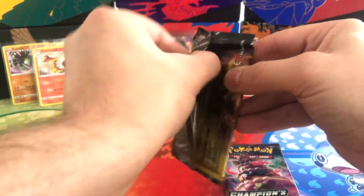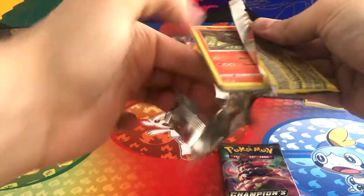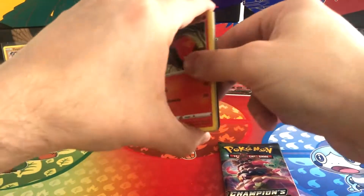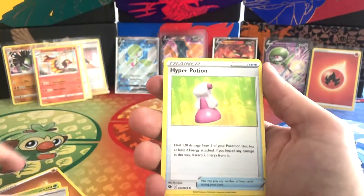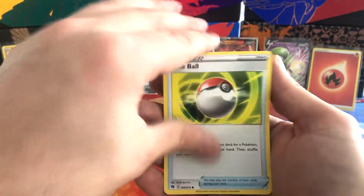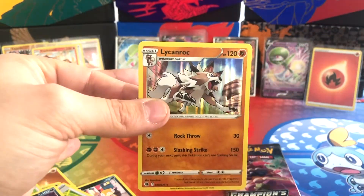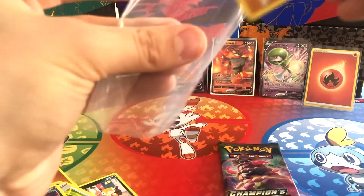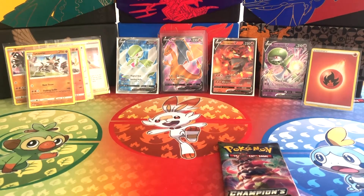Here we go — Obstagoon pack is first. Pack 9: Fighting Energy, Beedrill, Rotom Bike, Hyper Potion, Sizzlipede, Purrloin, Scraggy, Pokéball, Glarian Linoone, Reverse Holo Pokémon Center Lady, and a Lycanroc Holo. That's okay. Nearly there — we've got one last pack to go.